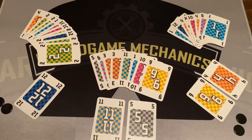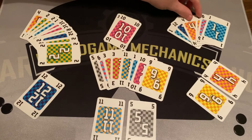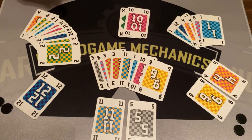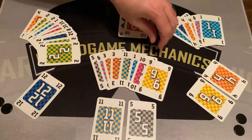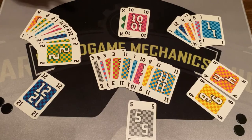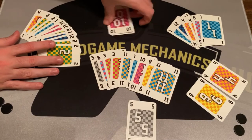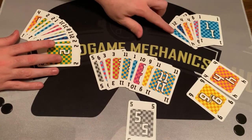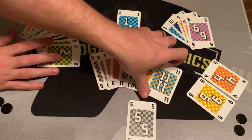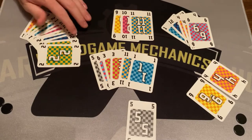The player with the lead looks at their cards and plays a 9-10 because they have two cards next to each other. The X card counts as a 9. The next player picks up an 11 from reserve and puts it in their hand so they can play those together. Then another player plays 9-10-11, all next to each other.